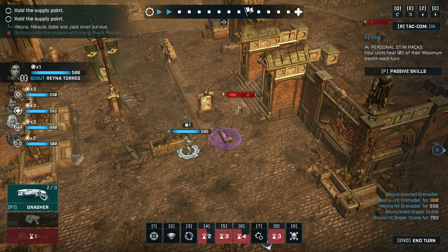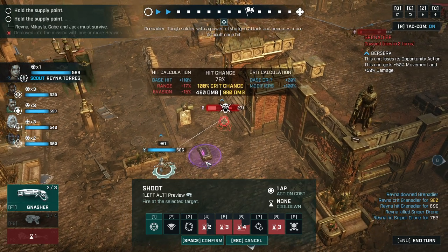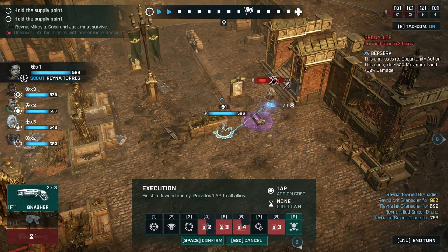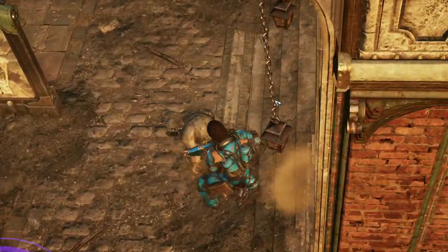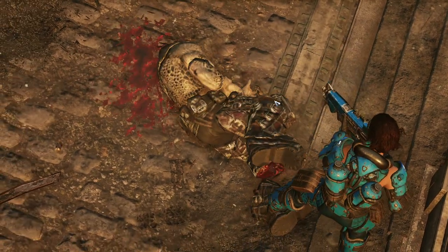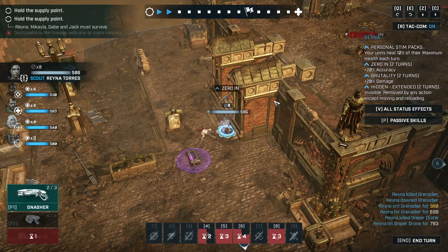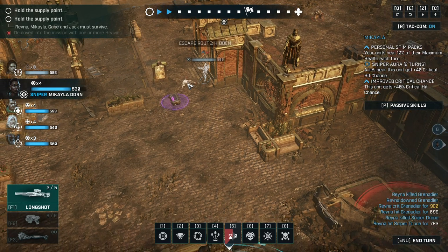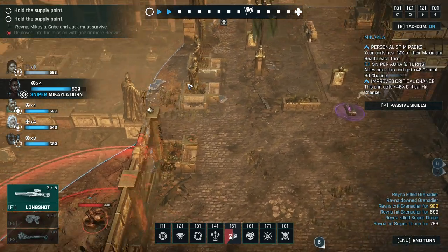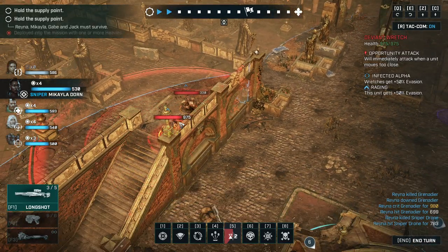Critical hit — and we are getting the hidden status? No, we're not getting it — that's unfortunate. But what we could do is finish him, and that should give us the hidden status because it's an execution. There we go. We've got to be careful — if we're killing these guys and they're not falling, that is a bit of an oversight.